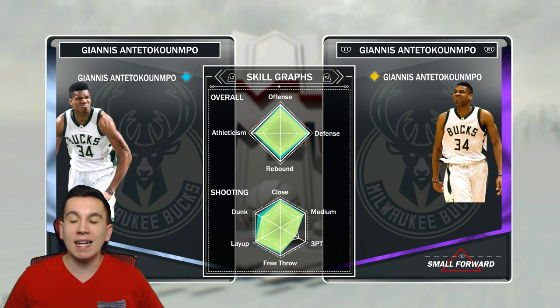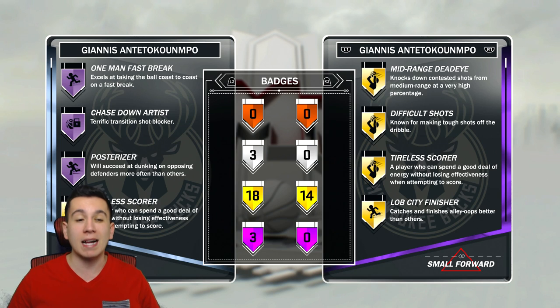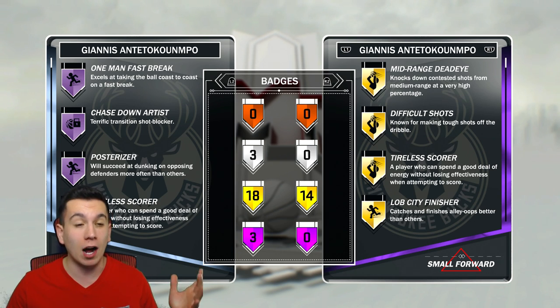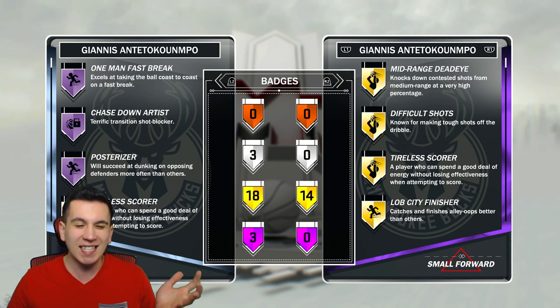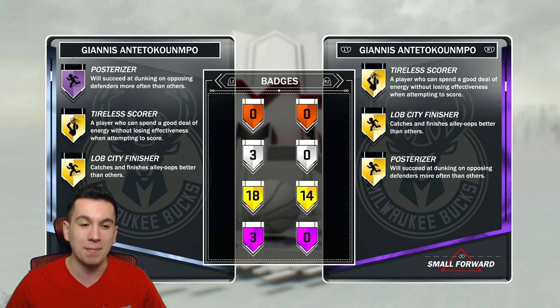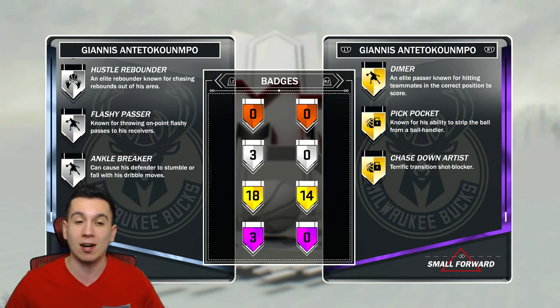I'm going to compare his stats to the Amethyst Greek Freak. His Hall of Fame badges are Posterizer, Chasedown Artist, and One Man Fast Break. One Man Fast Break and Posterizer are definitely really good to have at Hall of Fame. Chasedown Artist — not really too great. But 18 gold badges is very, very good, plus 3 silver badges.